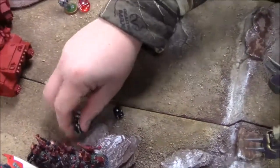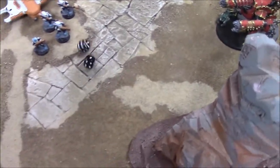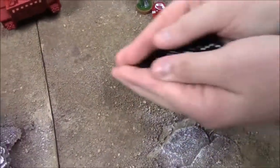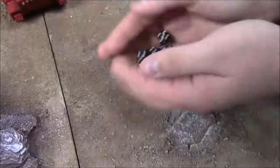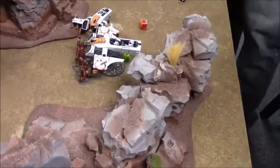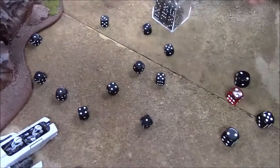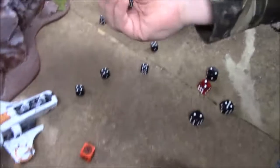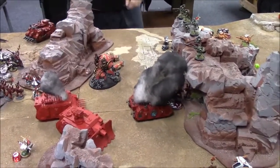Troop Master attacks back: two hits, wounding on threes — two wounds, two dead. Troop guys attack: one wound, one dead Chaos marine. Berserkers tied in combat. Morale check for Harlequins — they pass. On to Tau/Harlequin Turn 3. Solitaire has moved up. The Void Reaver has come in from reserves and positioned itself in front of the Defiler. Bikes came on the side to get shots on side armor.